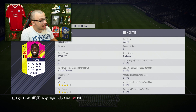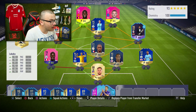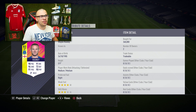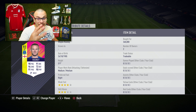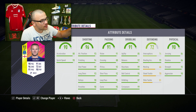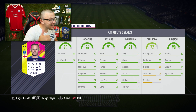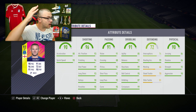Lukaku is an absolute beast — a left-footed player with 3-star skill moves and 4-star weak foot. The second player is 92-rated Wayne Rooney. I used his FUT Birthday card a few months ago and it was incredible, but this card is even better. His stats: 90 pace, 94 shooting, 99 shot power, 93 long shots, 98 volleys, 98 penalties, 95 curve — even better shooting stats than Lukaku.